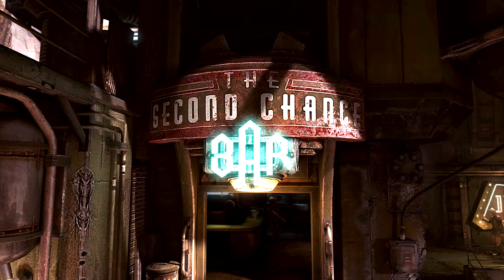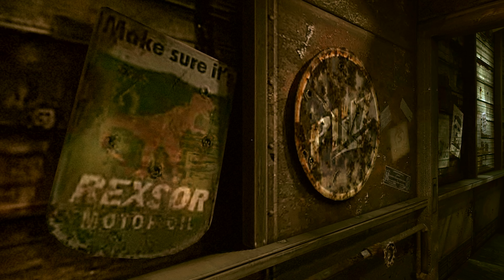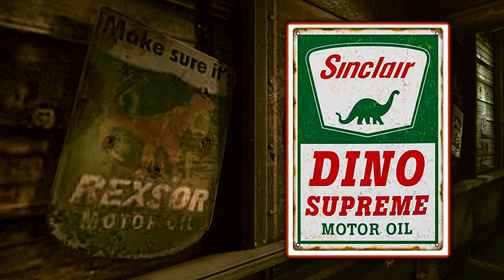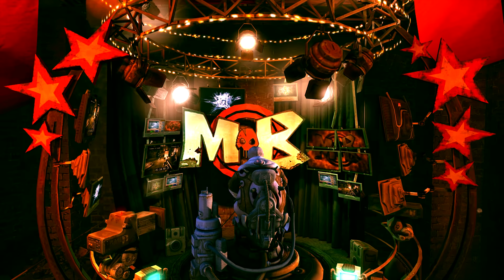In Wellspring, inside the Second Chance bar, there are some signs for a brand of oil called Rexor Motor Oil. These appear to be a reference to the real-life Sinclair Motor Oil, as the signs are green, have a dinosaur on them, and of course are a brand of Motor Oil.